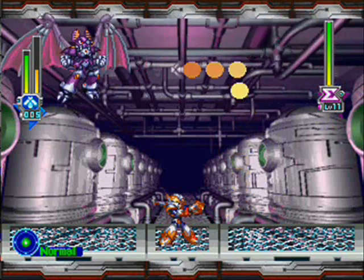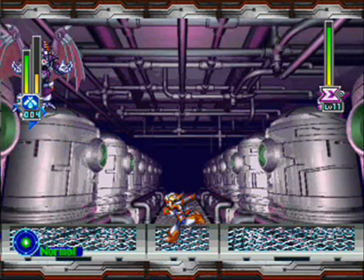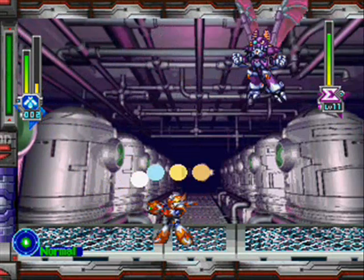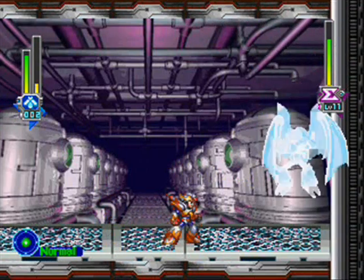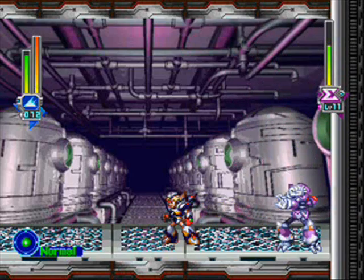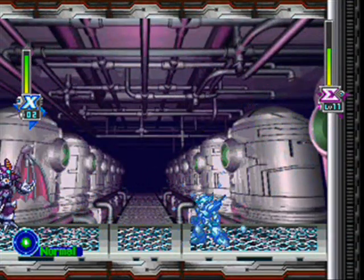Dark Dizzy is weak against Izzy Glow's weapon, but it doesn't do that much damage to him and it's also a very slow weapon. That's fine though, because Dark Dizzy is one of the easiest Mavericks in the game — he spends a lot of time just hovering there doing nothing. If you had the fourth armor, you could charge Izzy Glow's weapon into a laser, and the laser does such a quicker job of taking out Dark Dizzy. Really, I should have chosen the fourth armor in the first place. I was just in a hurry to show off the Falcon Armor the minute I got it.